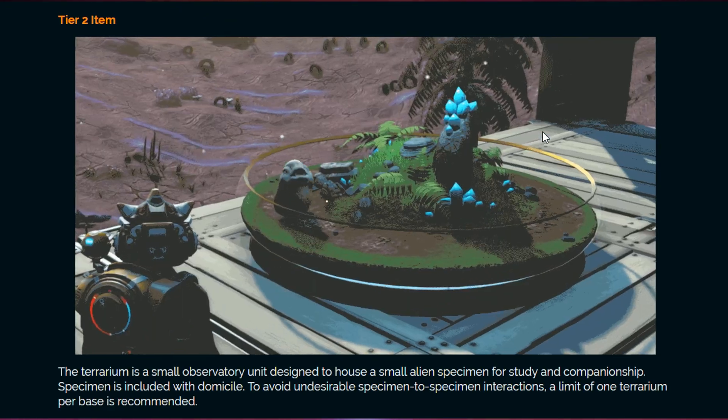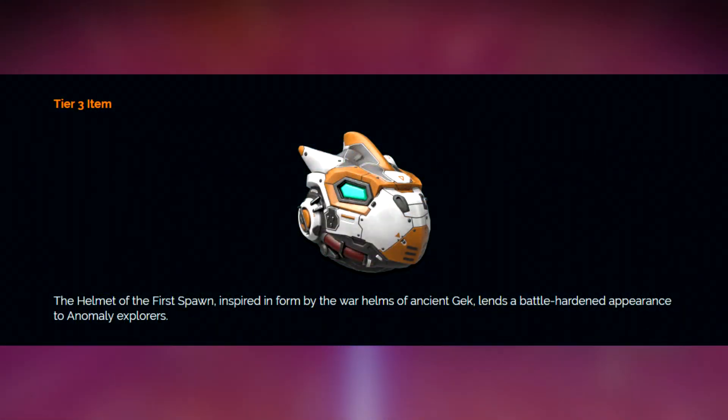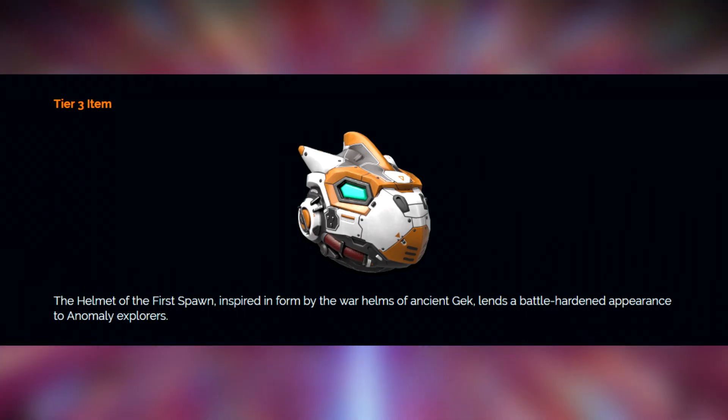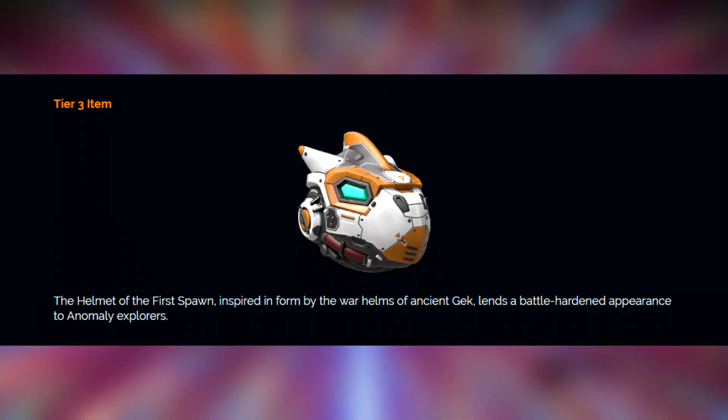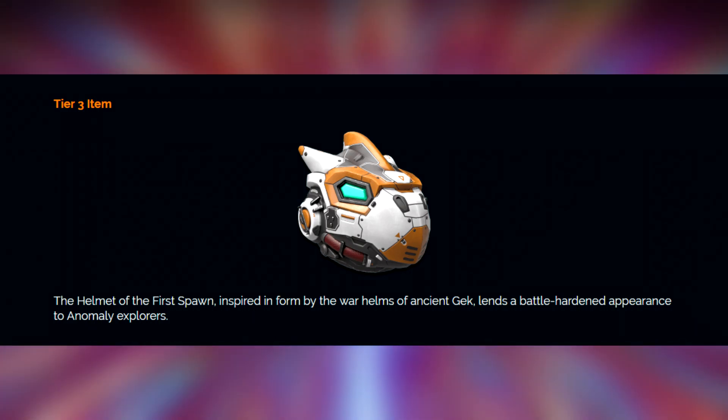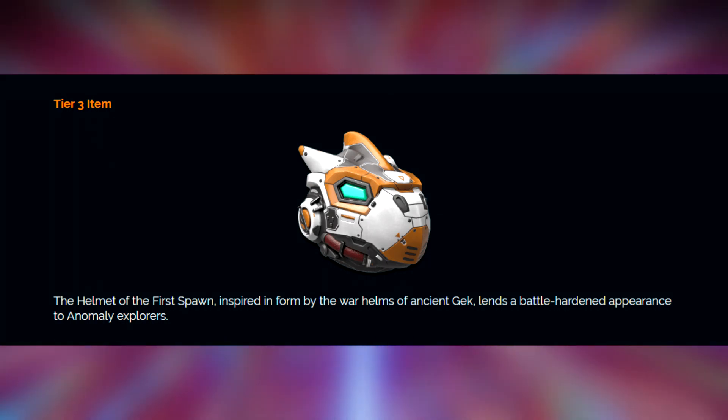We also have the Tier 3 helmet, which looks exactly like a Gek's head, except if that Gek was Tony Stark and just put on his Iron Gek suit. If you want a Gek-slash-anomaly combination, this is probably the best choice. It looks awesome — those eyes and the beak are sweet, and I really like the horns and the design choices. The helmet is called the Helmet of the First Spawn, inspired and formed by the War Helmets of Ancient Gek, lending a battle-hardened appearance to anomaly explorers.